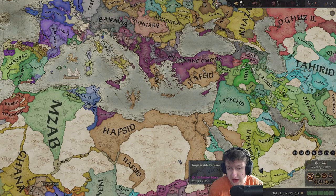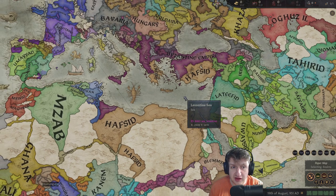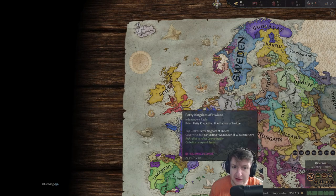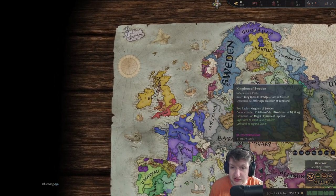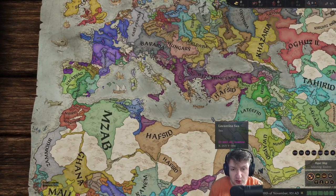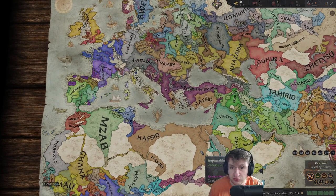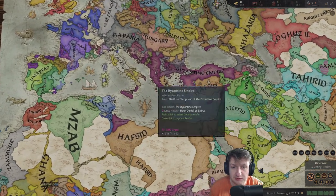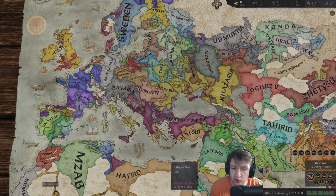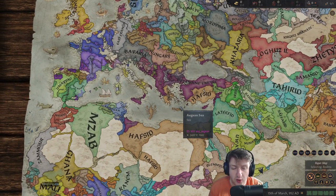The Emirate of Crete is doing fantastic - they're really expanding in Africa. They did take a big chunk out of the Byzantines as well. But Scotland is really maybe outshining them. Same with Sweden - these two nations are doing extremely well, almost on par with Crete. We're going to have to see if they stick together. This is a really interesting game because since the Byzantines won't be here, there's a lot of room for other powers to grow.